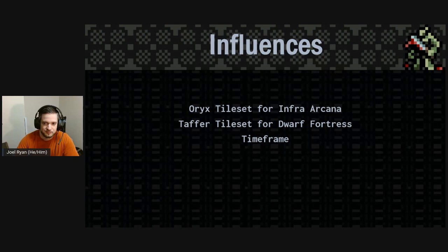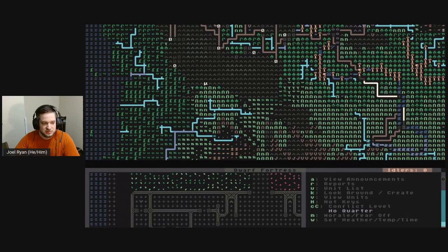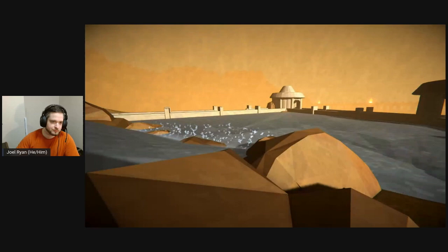I want to talk briefly about a few of my influences. The first is the Oryx tile set, as used in InfraArcana — I think it's a really successful, simple, clear, representational tile set that leaves a lot to the imagination. The second is the Taffer font for Dwarf Fortress — I really like the soft lines and soft, desaturated colors; it uses a lot of grays and has a cozy feel. And then there's Timeframe by Random Seed Games, where everything has this overlay of geometric patterns that makes everything feel cohesive, like everything exists in the same world — almost like a tapestry.